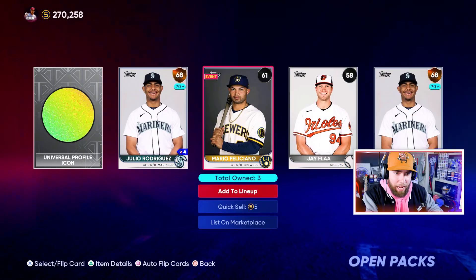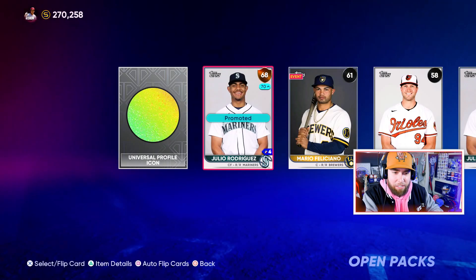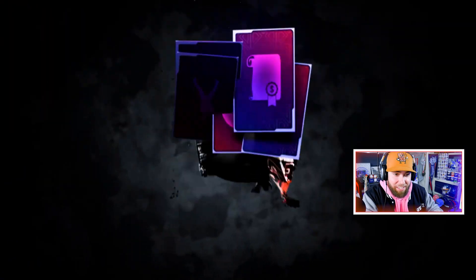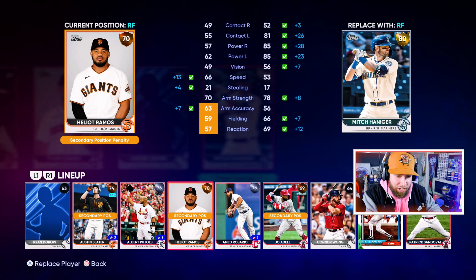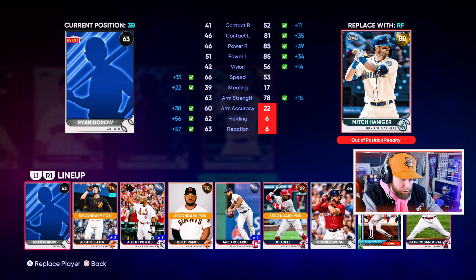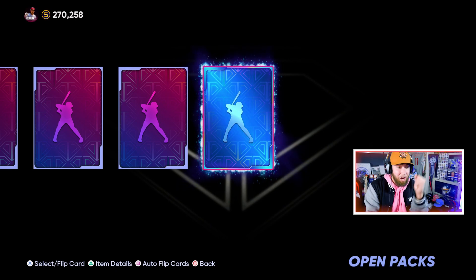Back into the simulation — hey, two Julio Rodriguez in the same pack, he wants to be on a team real bad. Moving on. Oh, Mitch Hanniger — there we go, that's a huge add. Our first diamond, yes sir!